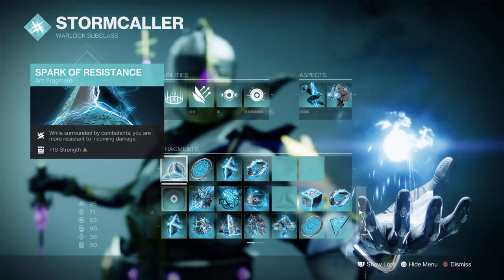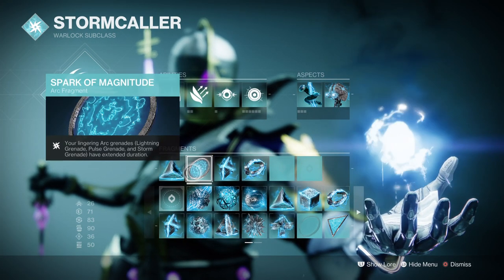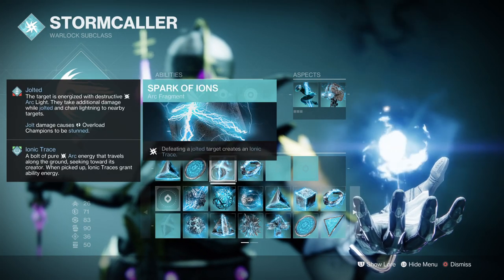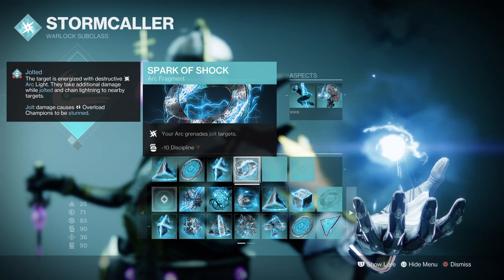For the Fragments: Spark of Resistance, where while surrounded you are more resistant to incoming damage by 40%; Spark of Magnitude, where your lingering grenades have extended duration; Spark of Ions, where defeating a jolted target creates an ionic trace; and Spark of Shock, where your Arc Grenades jolt targets.